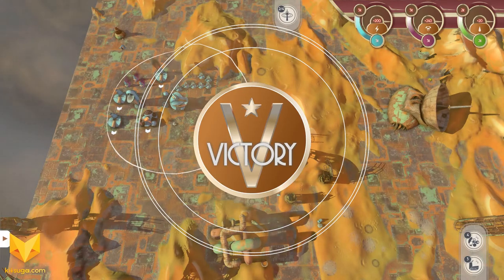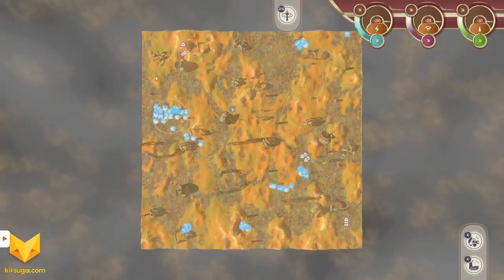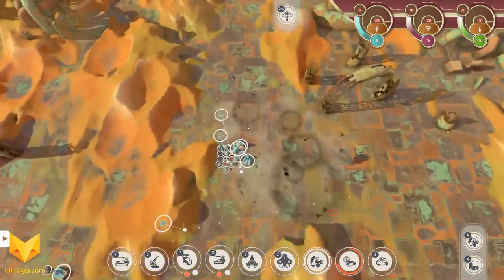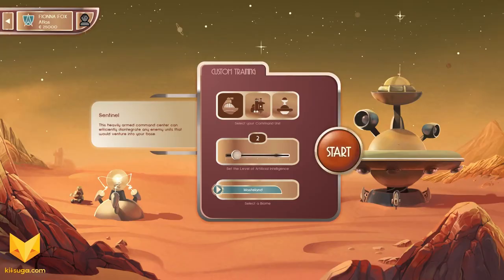There are definitely some things in this game that are a little rough around the edges. This was a pretty small map with only two players, and I was able to annihilate the enemy on win condition. That was only AI level 2, and it goes up to AI level 7. I'm not particularly interested in exploring higher AI levels.